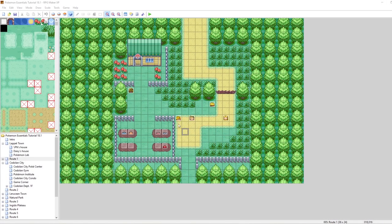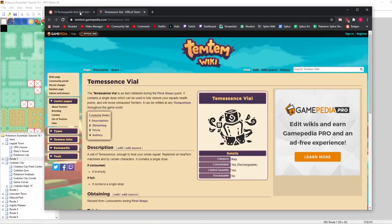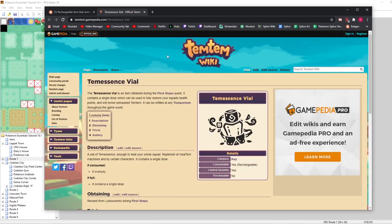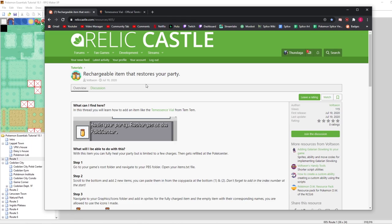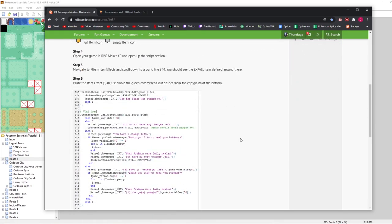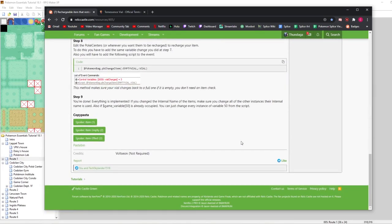I have to mention at the start of this tutorial that this is based off of a resource created by Volzion to emulate the Temescence vial from Temtem. The way that this works is it's kind of like an Estus flask from Dark Souls in that you can use it and consume it and it will heal you. And in the case of Temtem, it will fully heal your entire party, and then you have to visit a healing center to refill it. All of the resources are here in this page and I will link this in the description.